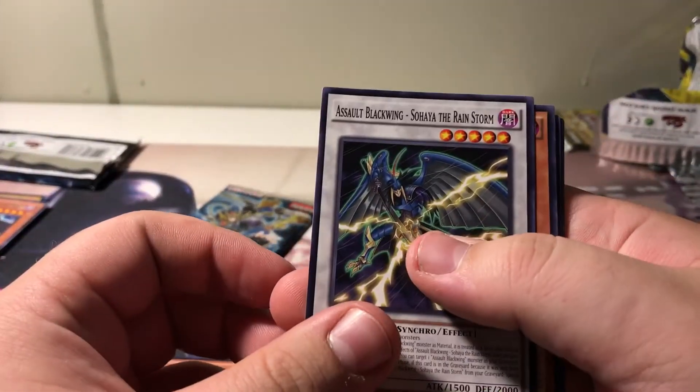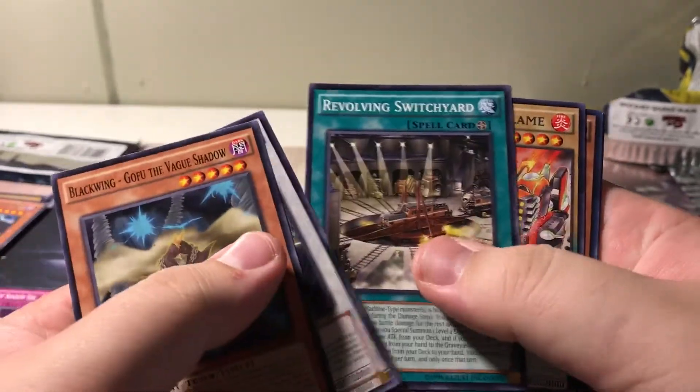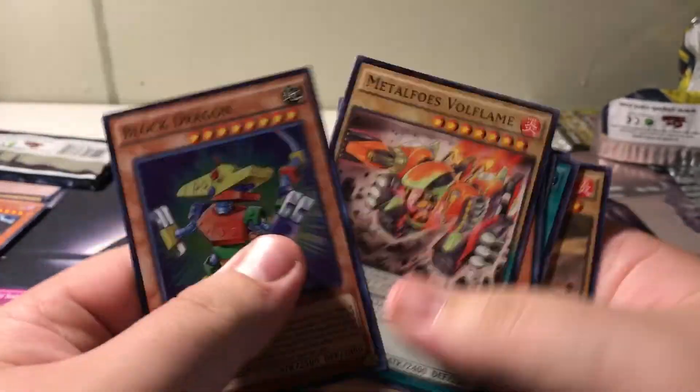Now we're going to go on to the Dark Illusion packs — guaranteed holos out of this. If we pull High Desires, it is actually game over. Assault Blackwing, a Gofu, good commons. We have a Metal Foes Volflame and a Block Dragon. Very nice. Those two cards right there are pretty good.